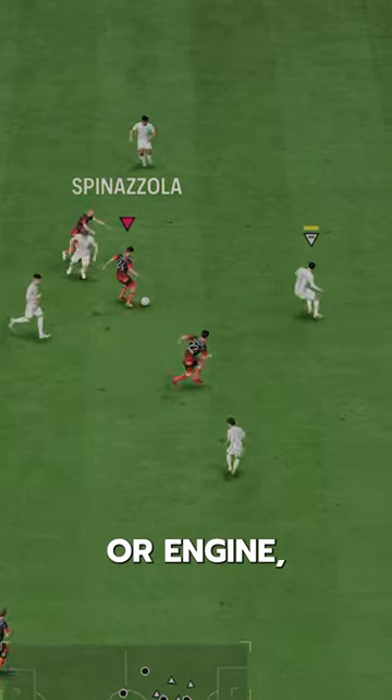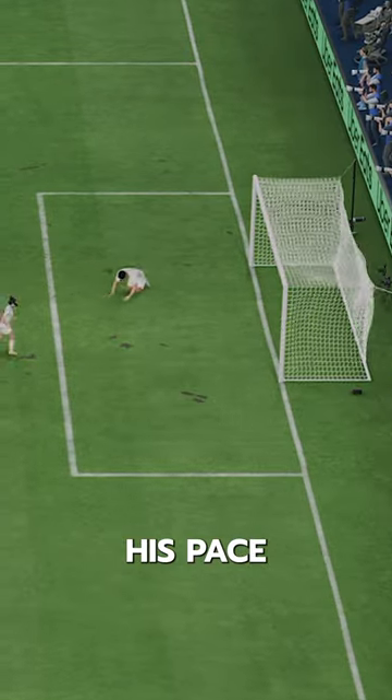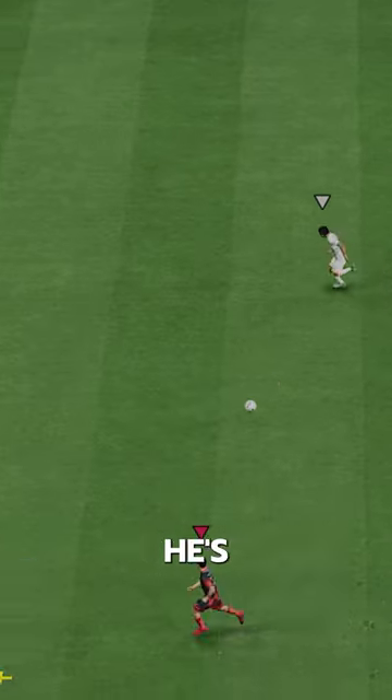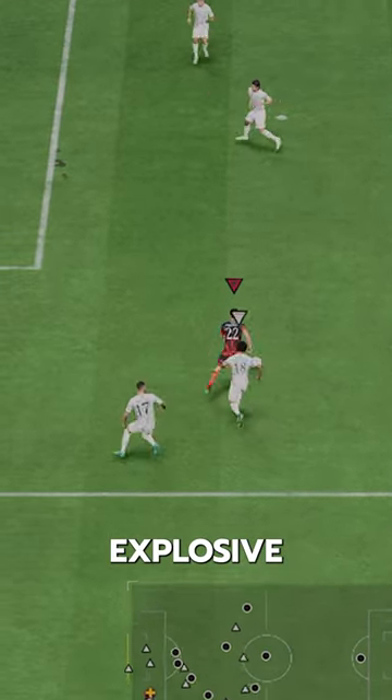He's better to play on the right side because of the Trivella Plus playstyle. I'd use either a Hunter or Engine chemistry, depending on whether you prefer to boost dribbling or shooting — his pace gets a nice boost from both. He's decently quick, nothing crazy, since he's just controlled with no Lengthy or Explosive.